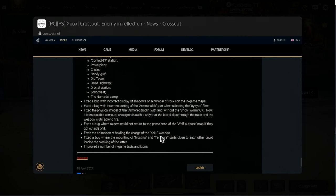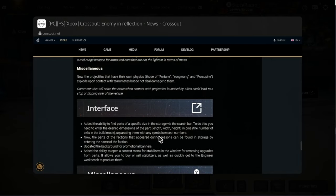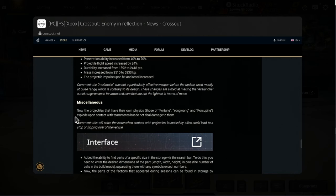Fixed the animation of holding the charge on the Kaiju weapon. Now let's talk about the Porcupine issue. Projectiles that have their own physics — those of Fortune, Young Wang, and Porcupine — now explode upon contact with teammates but do not deal damage to them.